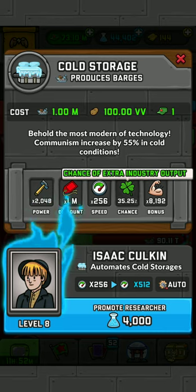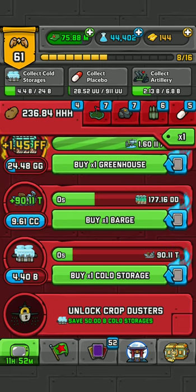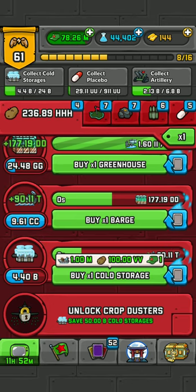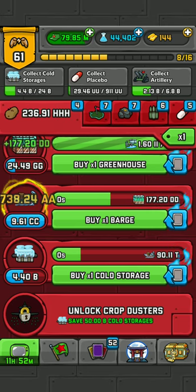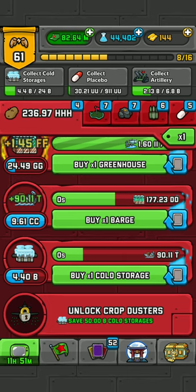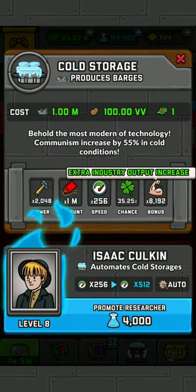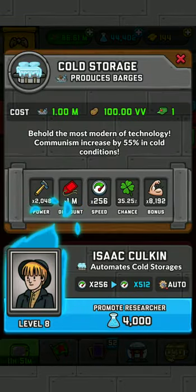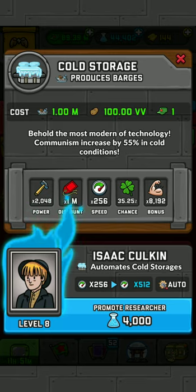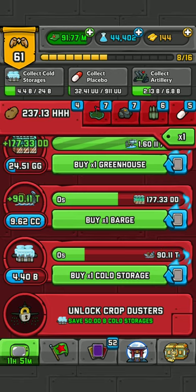Crit chance — what does that do? See this green number right here, and that yellow number — the yellow number is a crit. So there's a 35% chance that every time cold storage goes, it will be a critical hit. And critical damage — or critical multiplier, whatever you want to call it — so it's 90.11 trillion, and every time it's a crit hit it multiplies that by 8192, which turns out to be 738.24 AA.